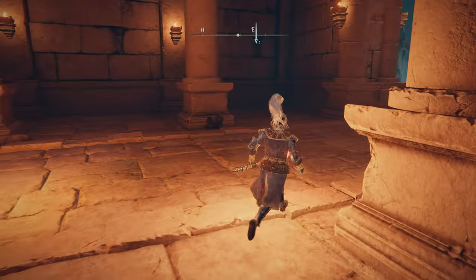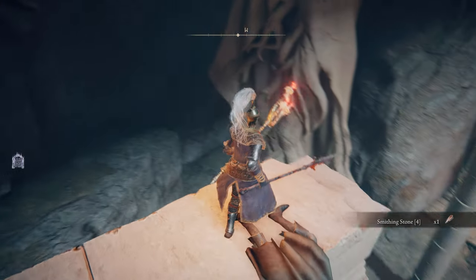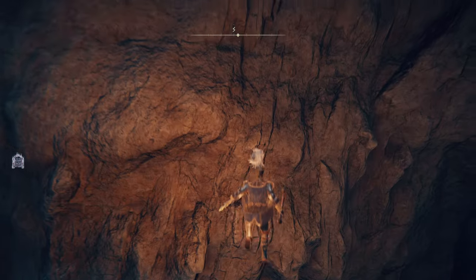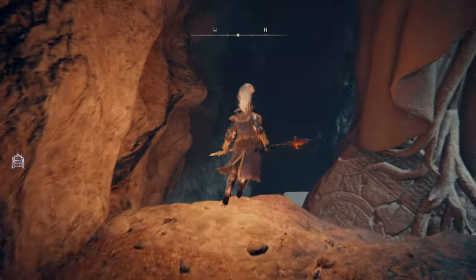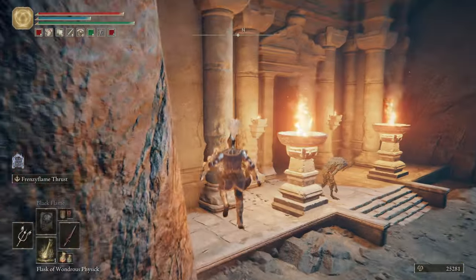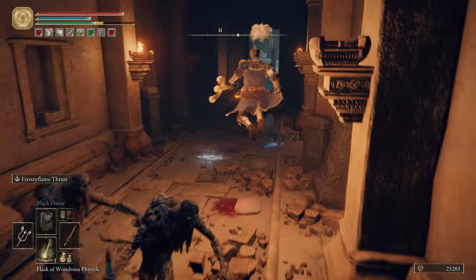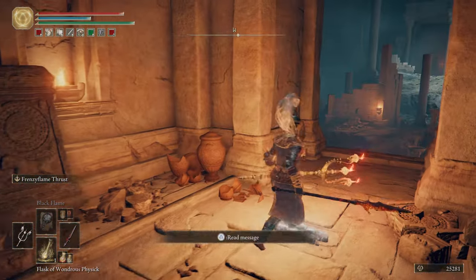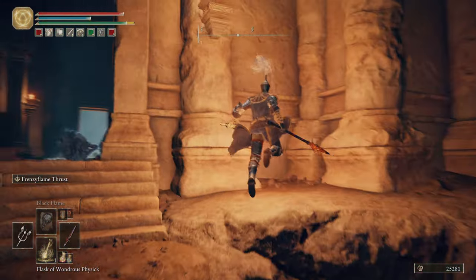Another Elden John — classic. I could have sworn I'd pick that up. Anyway, we're back out here. I am going to cut out collecting all the materials that were in the room with the Malformed Star because it's all just low-level runes and crafting materials, and some small Smithing Stones. And also, at the end of that, I left Ainsel River and went and did something else because I forgot — I neglected one of the coolest and most important parts of coming down here.